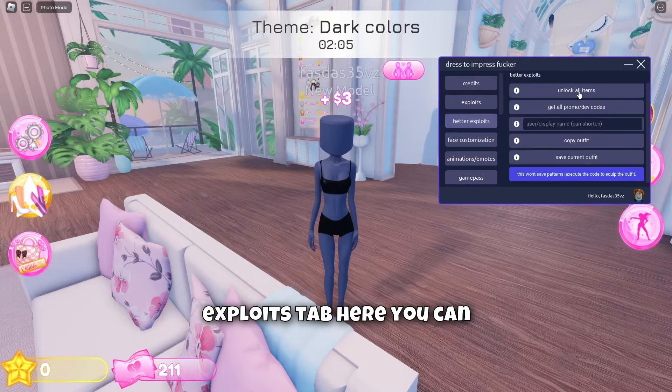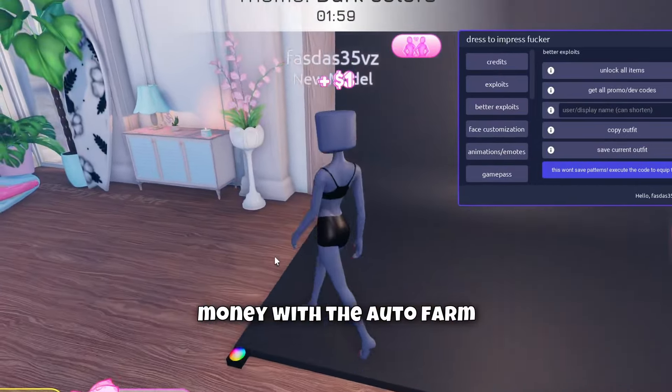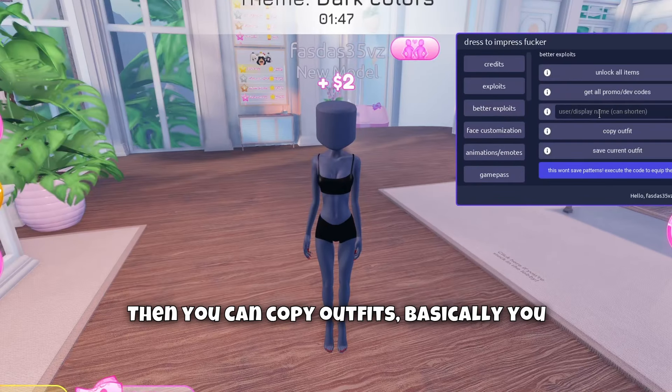Let's go into the better exploits tab. Here you can unlock all the items — I pressed it and now we have all the items. I'm still farming money with the autofarm and it's really fast. To be honest, I didn't expect it to be this good.